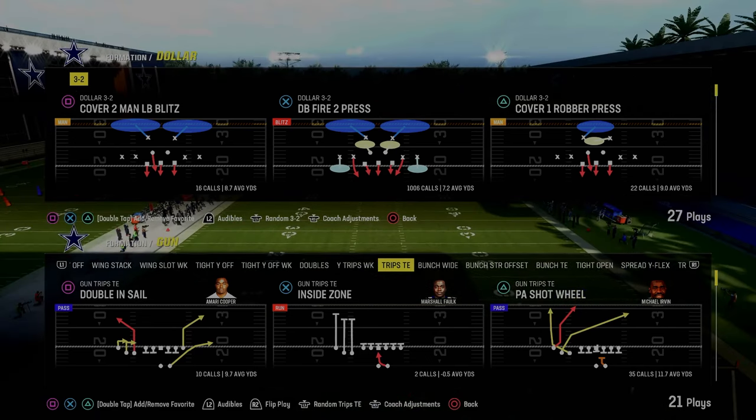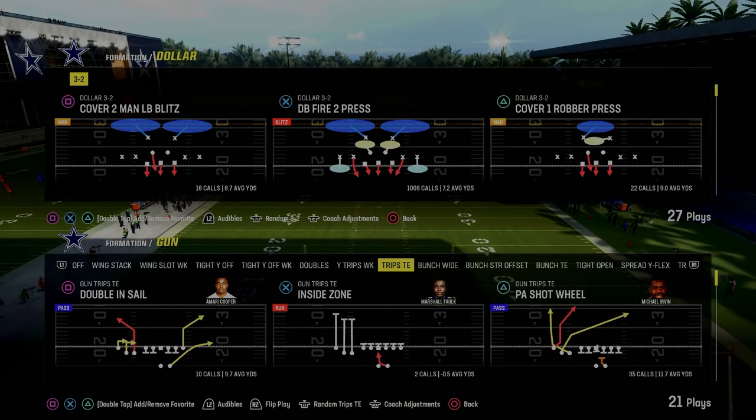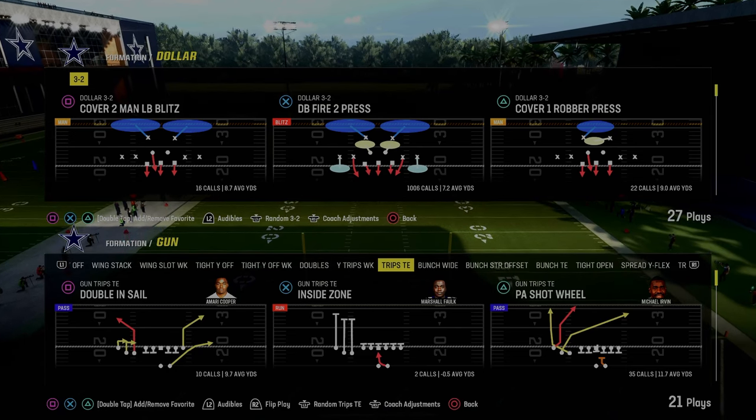Today we're going to be showing you the best Trips Tight End defense in Madden 24, and it's got the 1-3-2. This is going to be found in the Multiple Defensive Playbook.